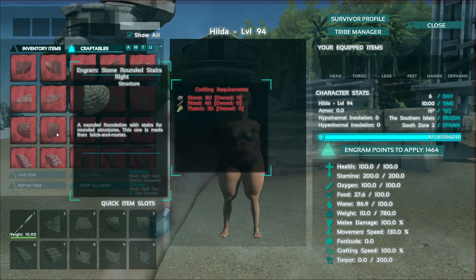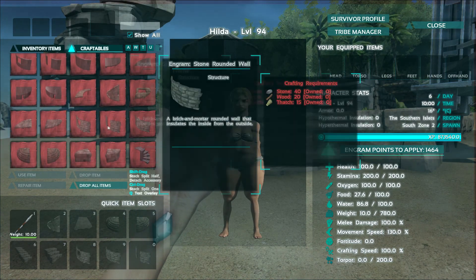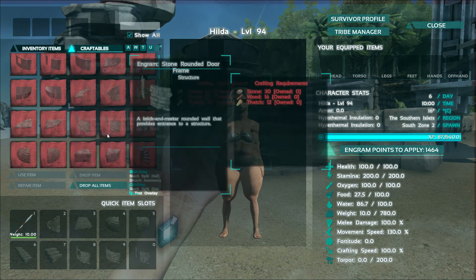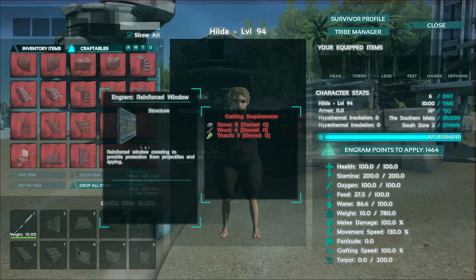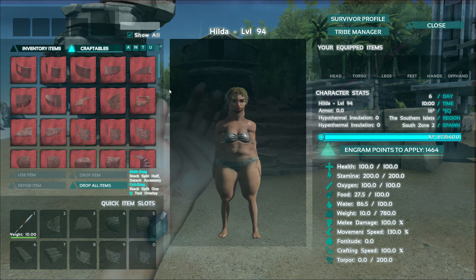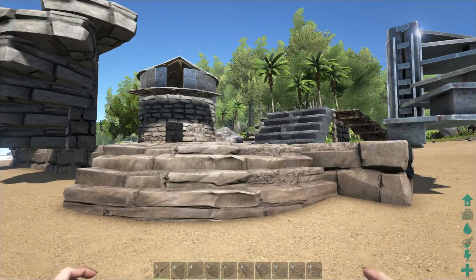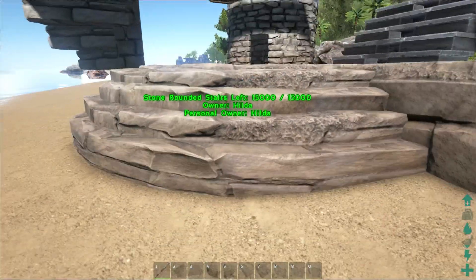We also have these round stairs like the one right in front of me, which I'm going to show you in a sec. We have round stone walls and stone rounded ceilings, as well as metal foundations. There are no wood foundations yet — I guess the developer is still working on that. For now, let's show you what this mod is all about, because it's really nice when it comes to customization.